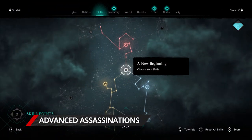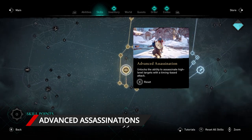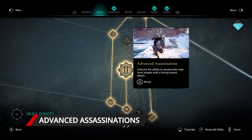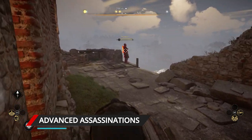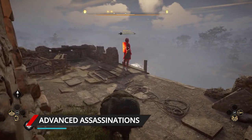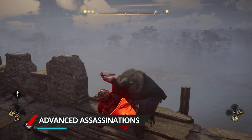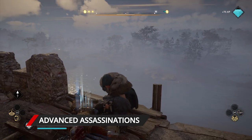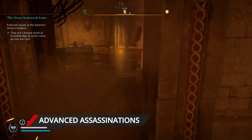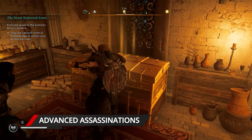One of the best skills available in the early game is called Advanced Assassinations. You can find it in the School of the Raven in the lower left of Valhalla's huge skill tree. Usually, assassinating high-level enemies won't outright kill them, but with Advanced Assassinations, a quick time event will trigger during the kill. If you nail the QTE, you'll kill mini-boss enemies and other difficult targets instantly. You can leverage this skill to punch above your weight class in raids and access high-level resources and early gear.